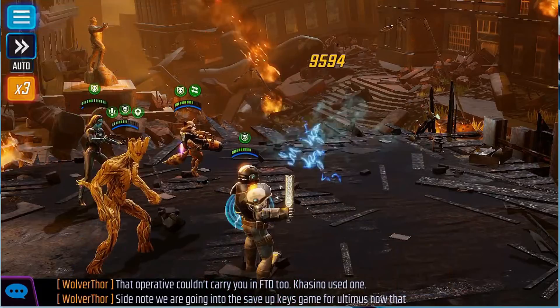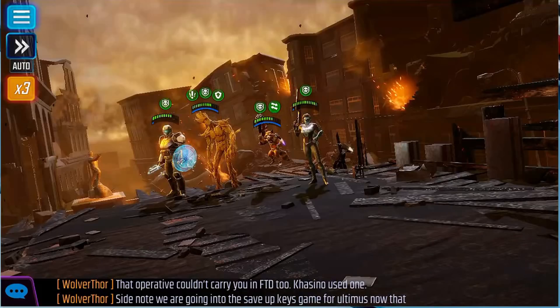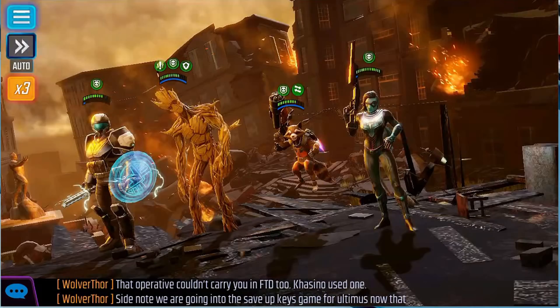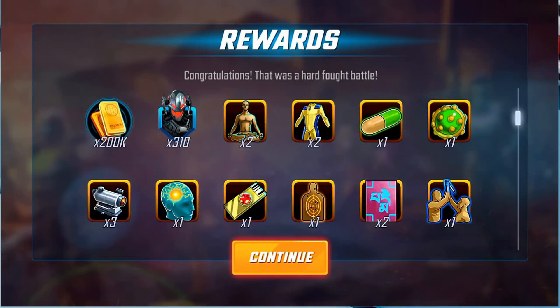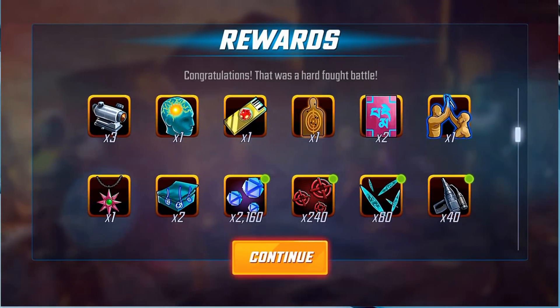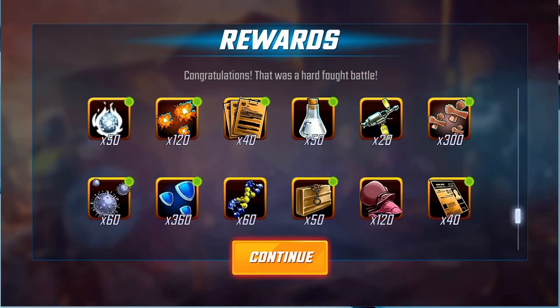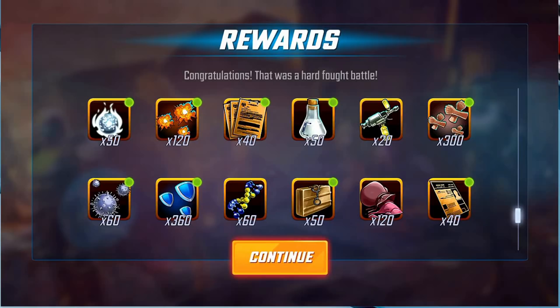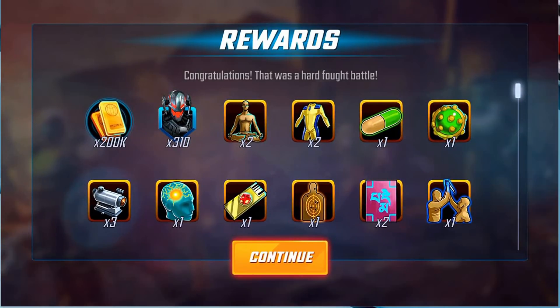I feel confident I can take out a trooper even without the energy feed to Minerva. Let's get everybody with death proofs and defense ups. This guy is down to a sliver — we are about to get our Ultron! There you go — that is the end of Fear the Darkness, victory at last! Look at those rewards — the biggest one being the Ultron shards. I got 60 unstable molecules, which are key to getting Ultron to T13. All that orange gear is pretty nice.